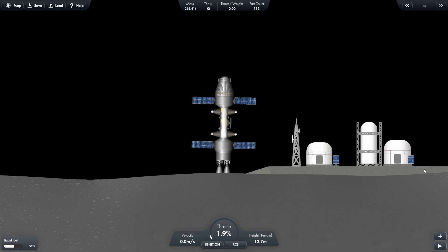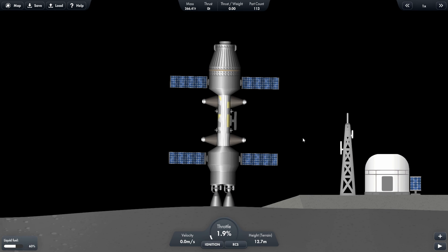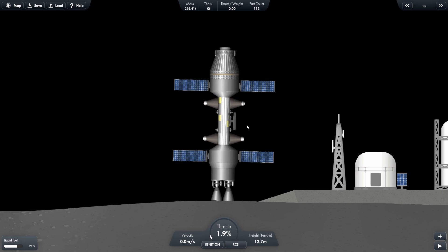You can buy solar panels, a refinery, a fuel refinery, a VAB, and then the launch pad where you can launch from. And if you have rocket crutches, you can launch rockets from here, but you can't bring them here.